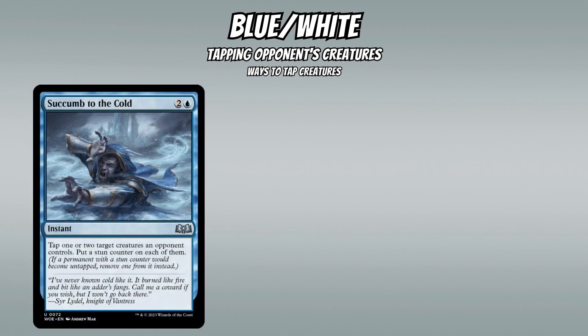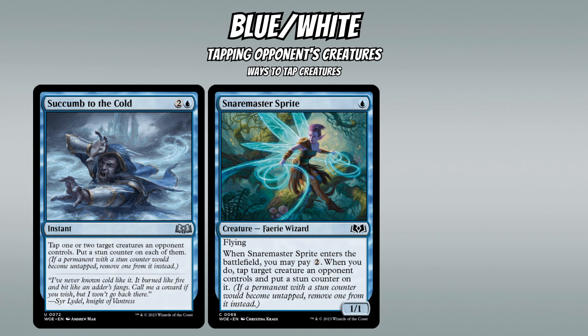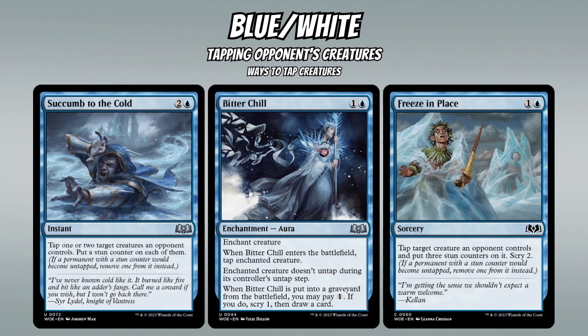Spells that tap down opponents' creatures include Succumb to the Cold, which taps two creatures and puts stun counters on both. Snare Master Sprite can be a 1-mana 1/1 flyer or a 3-mana flyer that taps a creature and puts a stun counter on it. Freeze in Place taps a creature, puts a stun counter on it, and scrys two. And Bitter Chill taps and locks down a creature, and can scry one and draw a card if you pay one mana when it leaves the battlefield.